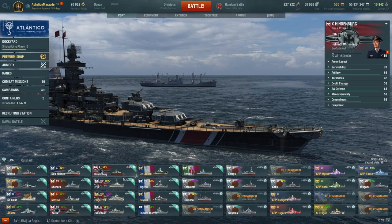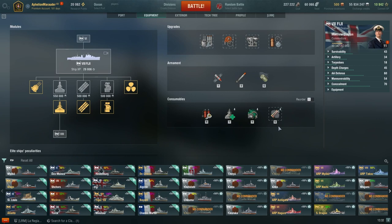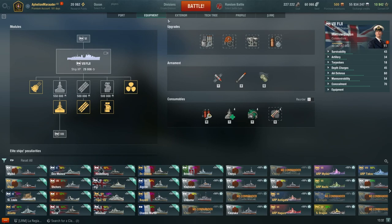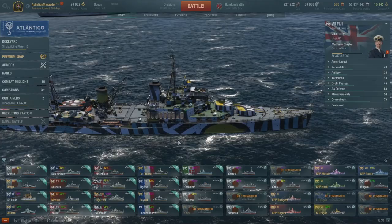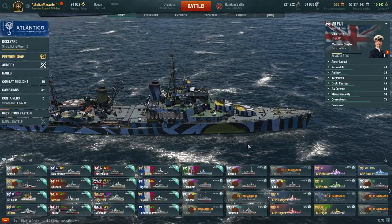Next up is Fiji — a phenomenal cruiser with a good consumable layout including a heal, hydro, and smoke which you can interchange for a spotter/fighter. I love using it with smoke — it's good at taking out destroyers, damaging cruisers, and keeping battleships back. The AA is decent with bofors and Oerlikons, but if I'm picking a ship specifically for AA I'm more inclined to go Minotaur at tier 10. Still, Fiji is a good ship to pick up and some of the most fun you can have in this game.